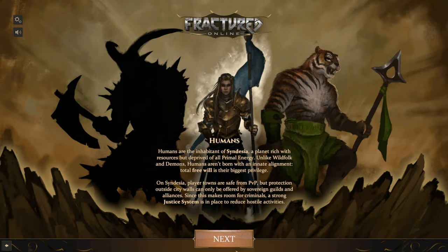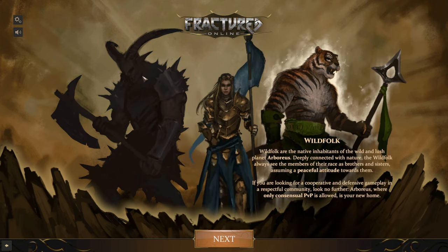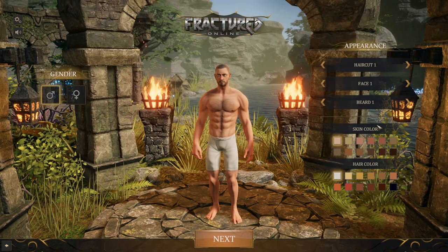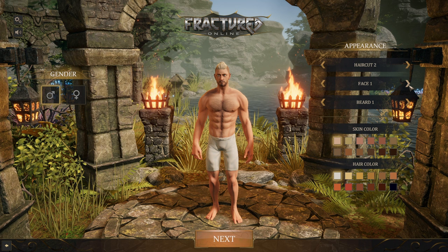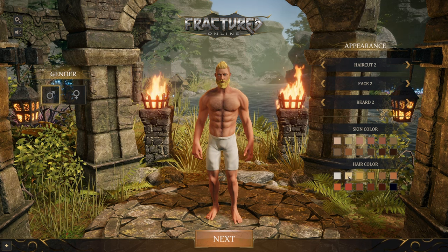Well, there are a few races in this game: humans, wildfolks and demons. As for humans in early access, it's not yet viable, but it will be viable soon. Who to play is of course your decision. In addition to race, you can also choose your character's appearance and gender, including skin color and hair color, based on which you will explore this world.